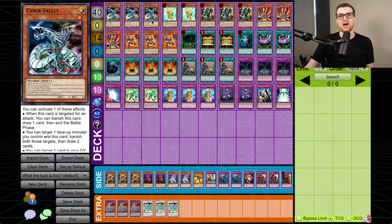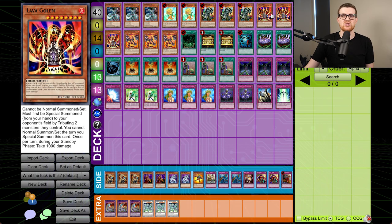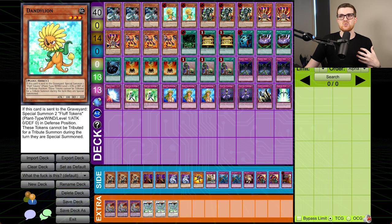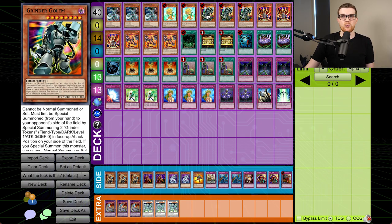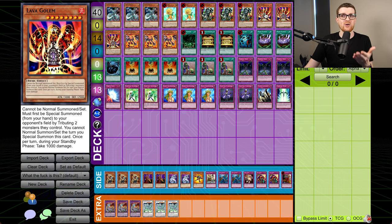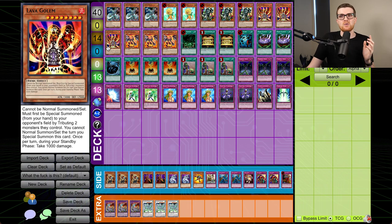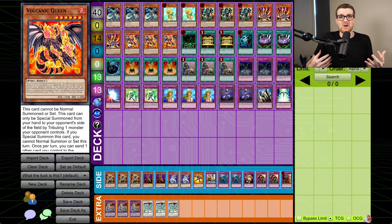3 Cyber Valley — this is here to block attacks, because obviously if we don't have a way to get the thing back, we're just going to be taking 3k to the face every time. It also helps us draw to find our combo pieces. Dandelion is similar where it buys us time but also gives us ways to do something with the tokens. We have 3 Grinder Golem — this gives us 2 tokens and our opponent the Grinder Golem, and we can just take it back with one of our cards. Lava Golem requires the opponent to have 2 monsters on the field, but this is actually good because if they have big stuff we can just sack both things off to summon this — and Lava Golem sees modern Yu-Gi-Oh! play. Volcanic Queen does the same thing except just for 1 monster, so not as good as Lava Golem, but also better in some ways because your opponent, once they catch wind of what you're doing, is going to try to not summon monsters.